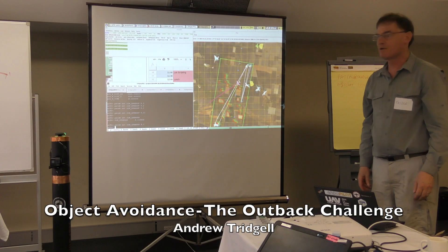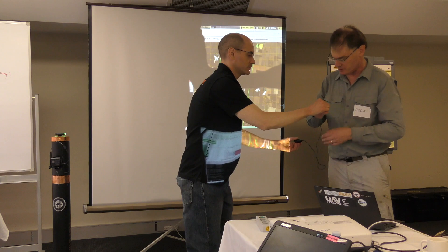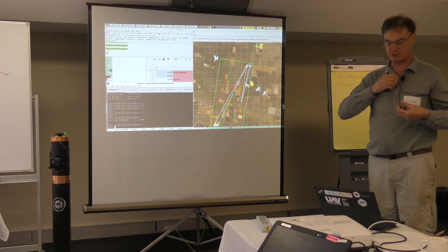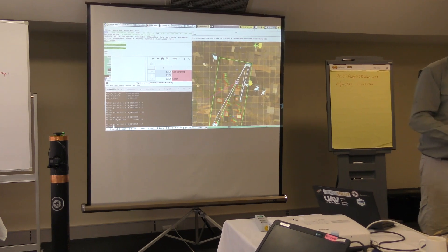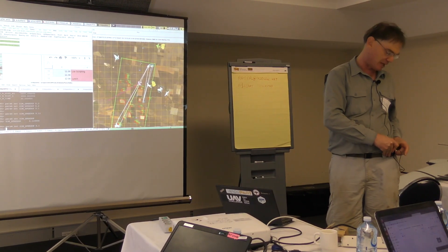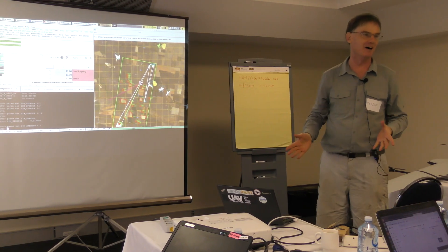We used this in the Outback Challenge last year, September-October 2018. This is a simulation, but it has run in real aircraft and it does actually work. The team providing the objects at one point ramped it up to hundreds of objects — swarms of objects coming across, like a wall of objects moving across that we had to dodge. And we dodged them all, which we were quite surprised by.